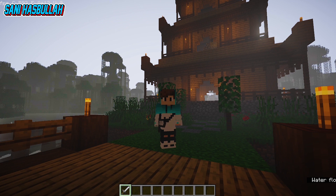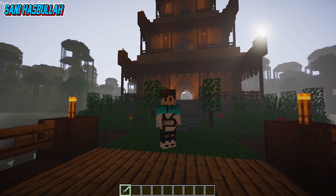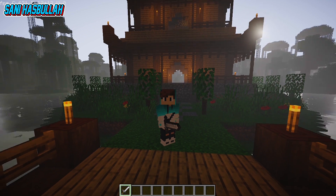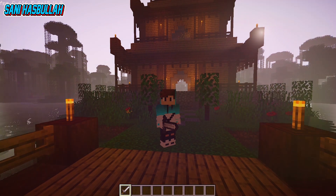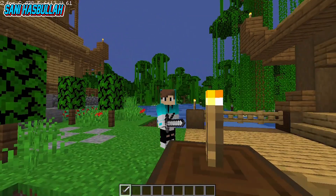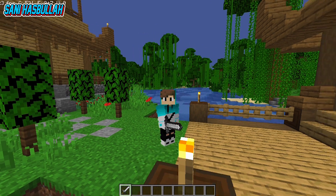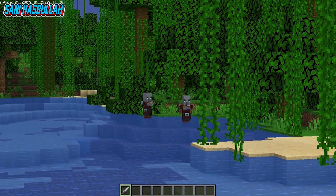Kita akan mematikan shader ya, karena kalau pakai shader nanti videonya akan patah-patah. Kita akan pakai Minecraft yang biasa, tidak pakai shader. Let's go, kita akan showcase rumahnya. Saya sudah berada di map kastil di tempat jungle, langsung saja kita showcase rumah yang sudah dibuat. Ada villager jahat yang mau menjarah rumah kita.